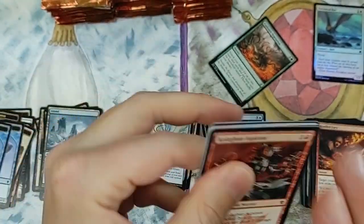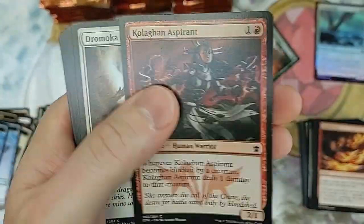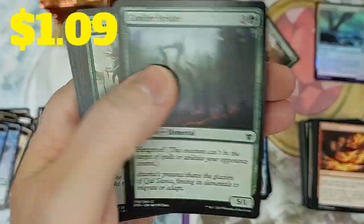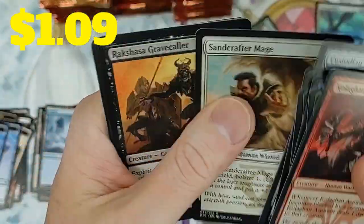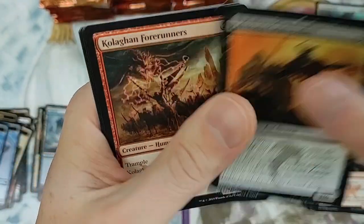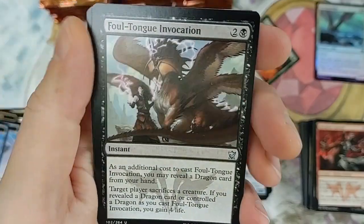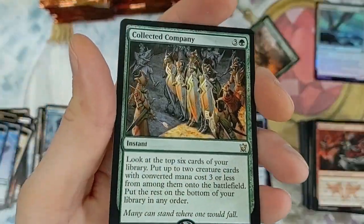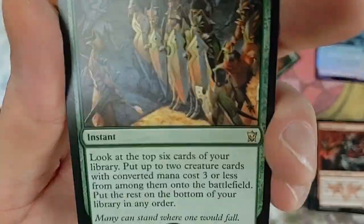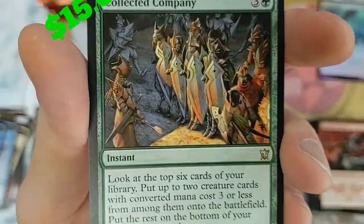We'll be lucky to get four or five foils in the entire box. Another Impact Tremors - that's just the way the cookie crumbles. Rakshasa's Grave - this is when foils were actually worth a darn. Oh my god, bam - right in the tail! That is good, man, yes!